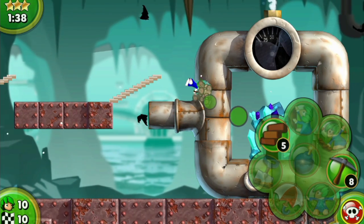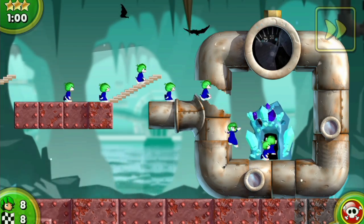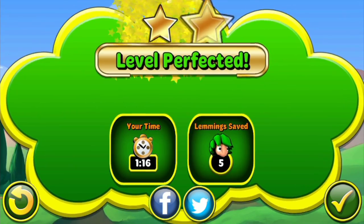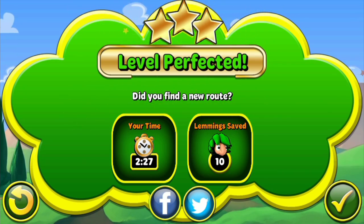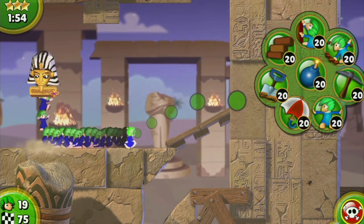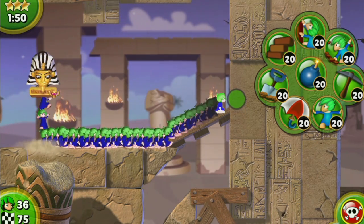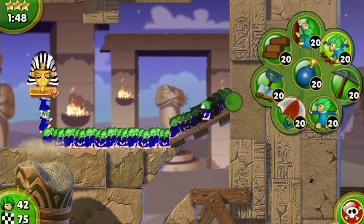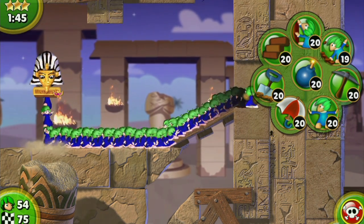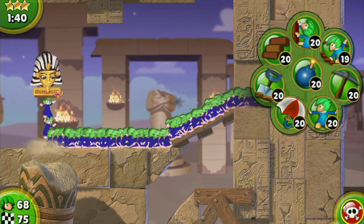It also comes with a pressure mechanic because your Lemmings are constantly moving forward, which is why you have to assign your functions fast. You have to tell the Lemming to build a bridge here or dig through a wall, and they're going to keep going until they hit a wall, at which point they will turn around. So you have to keep all of those things in mind as you plan your actions throughout these different levels.